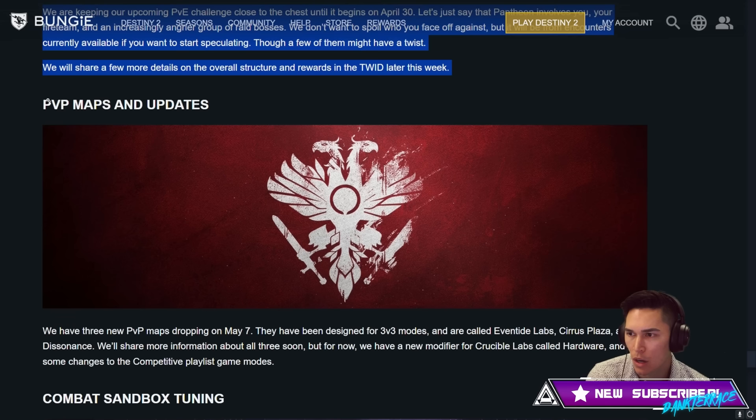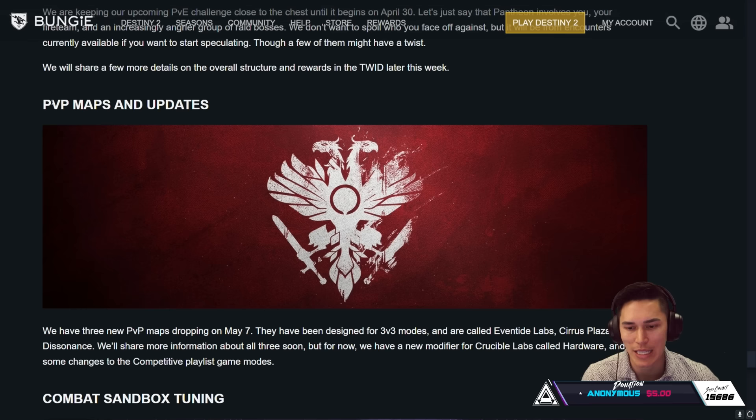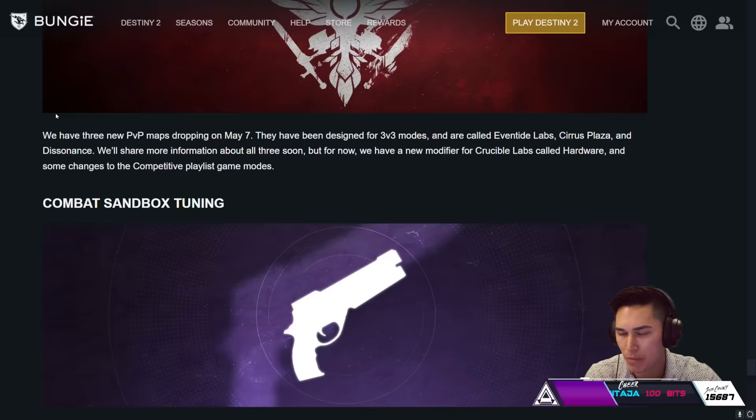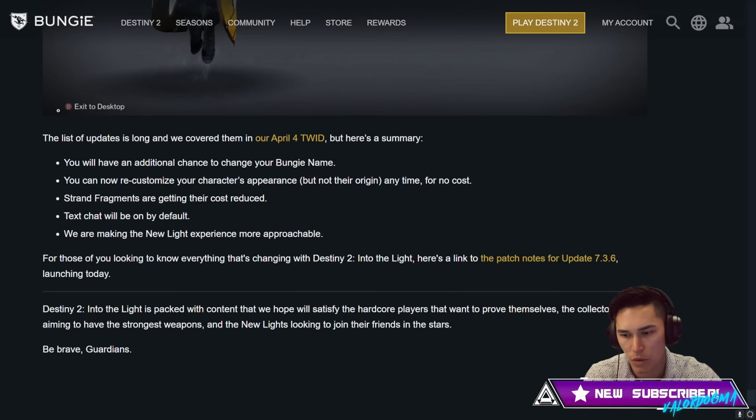PvP maps and updates. We have three new PvP maps dropping on May the 7th. They've been designed for 3v3 modes and are called Eventide Labs, Cirrus Plaza, and Dissonance. We also have a new modifier for Crucible Labs called Hardware, and some changes to the competitive playlist game modes. And there's been a number of Combat Sandbox tunings pre and post launch.